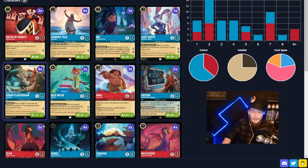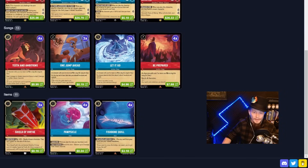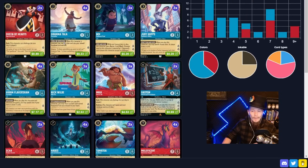Flaversham is our number one card draw engine. He is very powerful. He works very well in unison with our item, Pawpsicle. Pawpsicle also works really well with Nick Wilde. After we pop the Pawpsicle, Nick Wilde gets the Pawpsicle back, the Pawpsicle comes back down, Flaversham deals with the game. We're drawing so many cards. There's a lot of synergy. It's really effective. And then we look at the red side of things — that's pretty much it for blue.